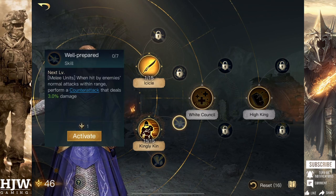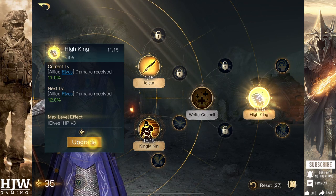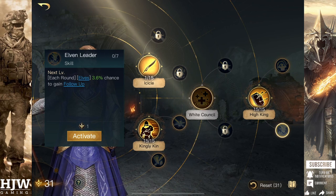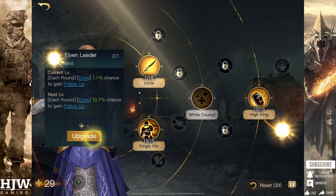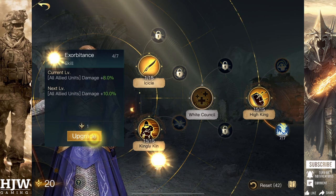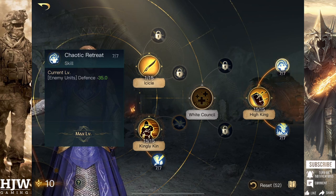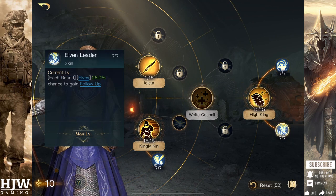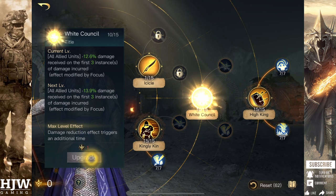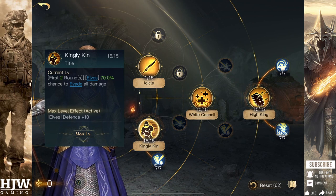Exorbitance is the sub-skill, which is very useful as it increases the damage of all melee units by up to 14%. But first I would put 15 points into High King to get that damage reduction, and this gives access to Elven Leader which is huge — as with Gandalf, follow-up is a massive advantage, and Elven Leader allows a 25% chance of follow-up every single round. After that, I'd put seven points into Exorbitance and end with seven points into Chaotic Retreat. Any spare points go into White Council. As a starting commander, just getting those points into Kingly Kin and one into Icicle is priority — you can evade damage and provide stuns, taking much less damage and taking tiles very easily. As Gil-Galad levels up he becomes a better and better tiler, gaining more evasion, more damage reduction, and follow-up, making him one of the best tilers in the game.